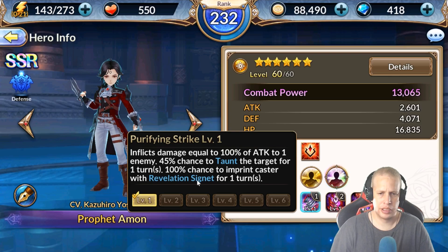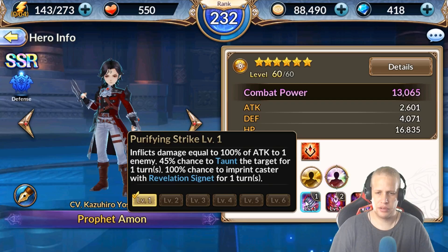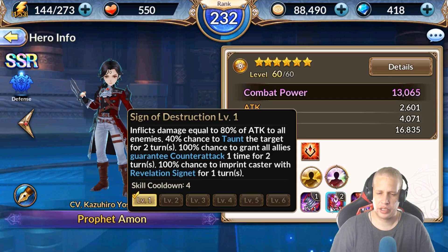Really great for your dungeons and PvP. On his skill 1, it's your typical 100% chance to taunt at 45%, and a 100% chance to imprint the caster with Revelation Signet — so he self-buffs evasion and inaccuracy and gives the team 30% damage. Once you level it up, base damage goes up and taunt goes up to two turns at 65% — pretty much like an Electra situation on those percentages.